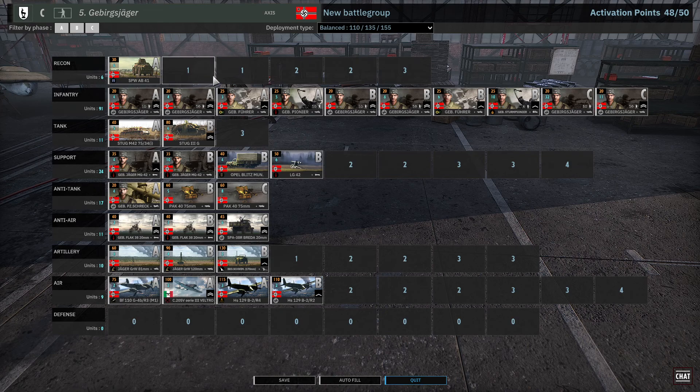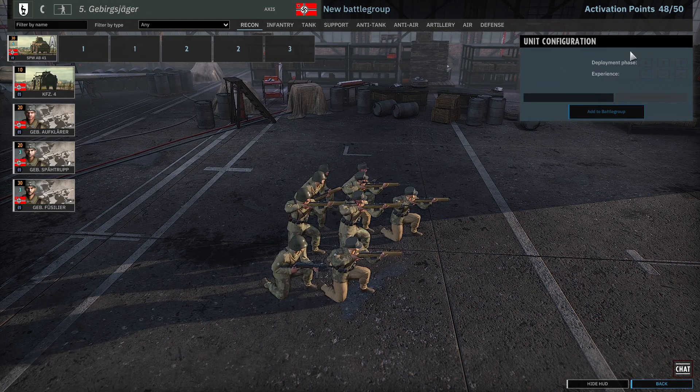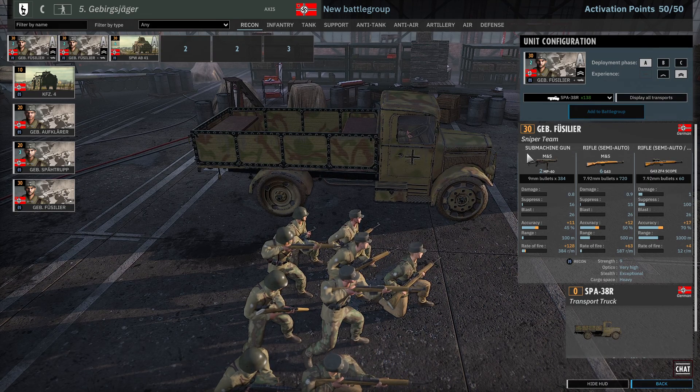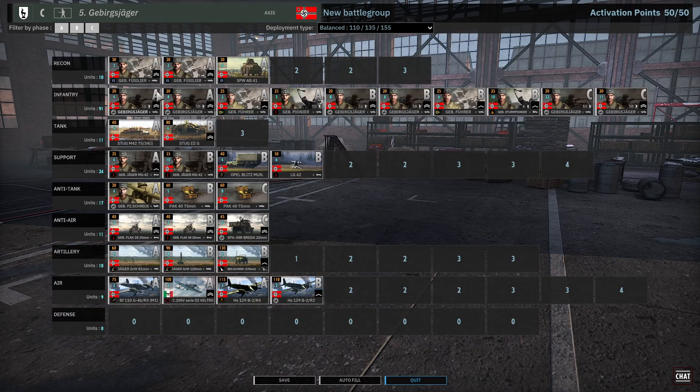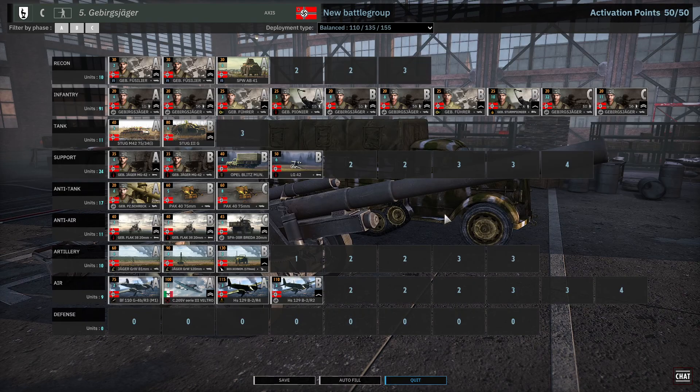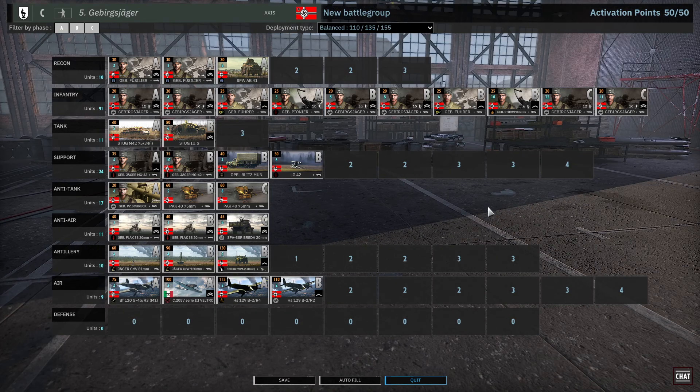So eight infantry plus five pioneers — that's sixteen. We've got two more points; I guess it could go here for added infantry in phase A, or we could go with another plane but I don't think so. I'm not really liking this deck, I'm gonna be honest.